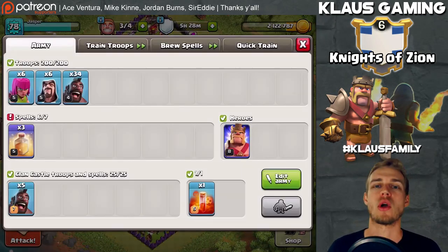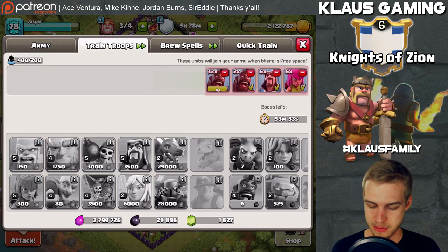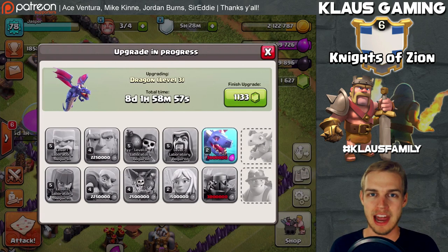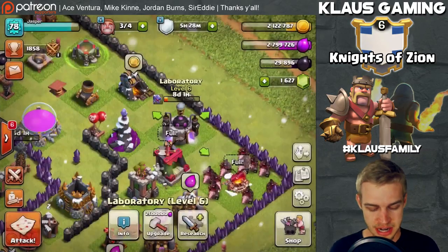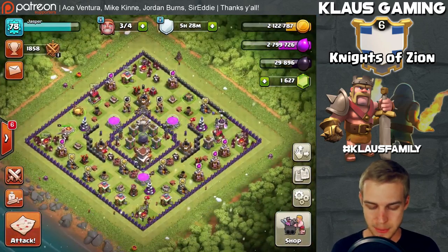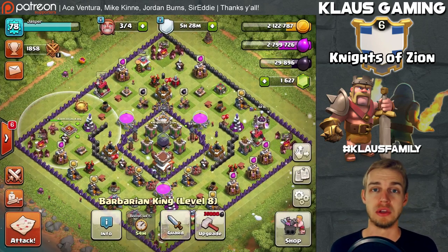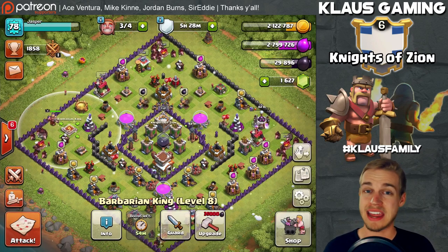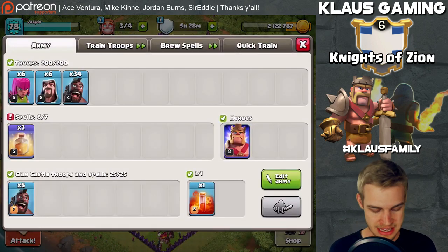The army is prepped and ready to go with heal spells, and a second army is training as well. I went ahead and started the dragon in the laboratory because I've been using dragons a lot for dark elixir farming, and I also started this Tesla going to level five. I would love to put the king down - I need an extra 5,000 dark elixir, which I should be able to get easily. I'm expecting to do at least one hour of boosting today, maybe more.